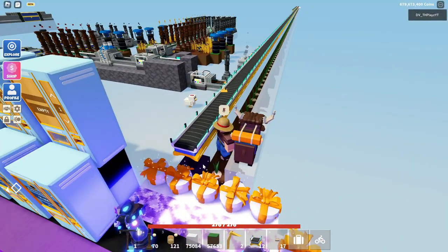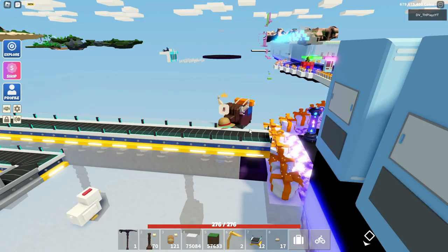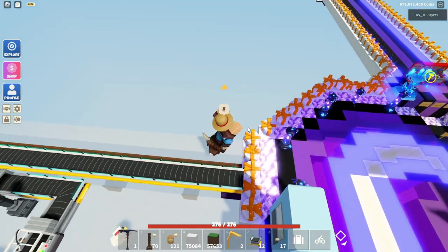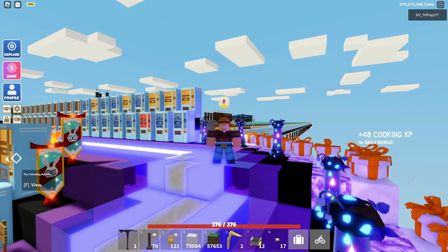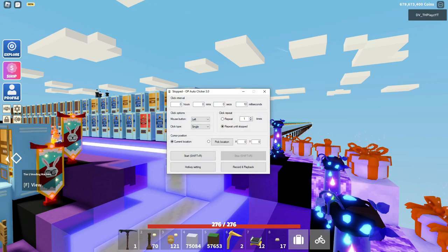Then you're going to need a spawn block or an obby star flag which you can place here, so you can respawn when you fall off. The other thing you need is just an auto clicker — nothing else. I'll link my auto clicker in the description. I have mine set to 10 milliseconds, but you can set it to 100 or whatever works for you.